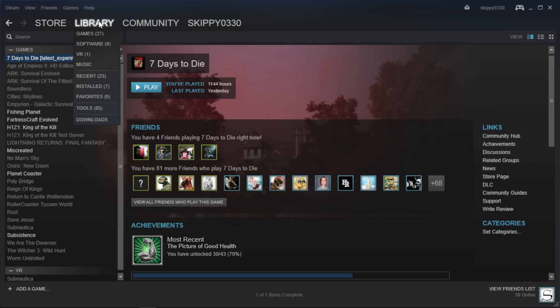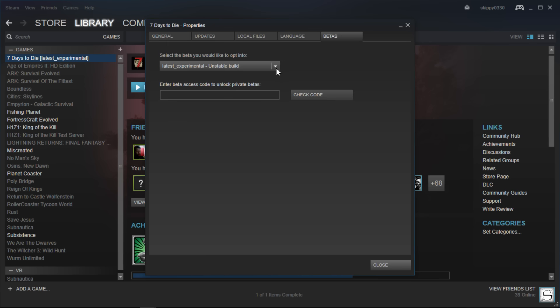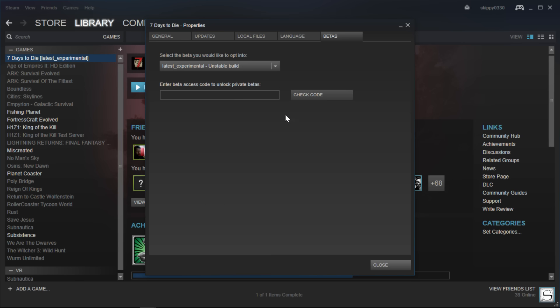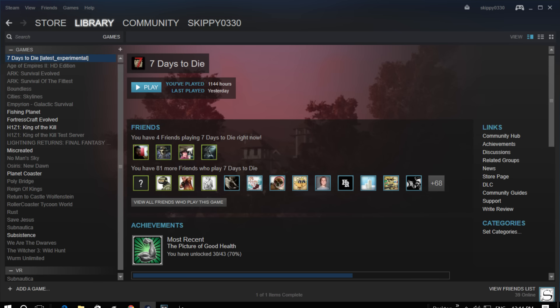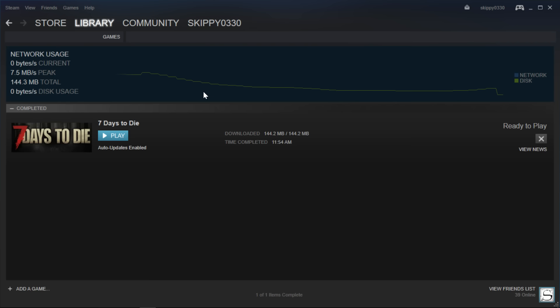To get into the experimental, open your Steam client, go to the game's view in the game's library, right-click 7 Days to Die, and then select Properties. From the pop-up dialog box, select the Betas tab. Under 'select the beta you would like to opt in to,' select Latest Experimental, and the game will update and you'll download the latest experimental build. You can opt out by doing the same steps but going back to the newest non-experimental update. Anyway, let's get on with the update.